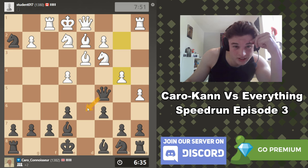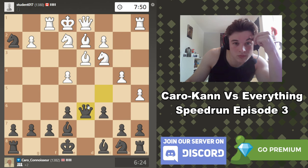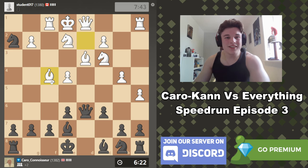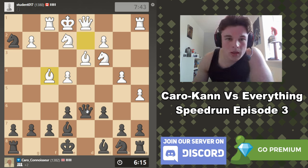We could go queen d6. Because if rook h1, bishop to h4, g3, then we can take because knight takes, queen takes. Oh, I just blundered bishop f4 — what a stupid move! What am I doing? What if I take here, going after the knight, queen d2?